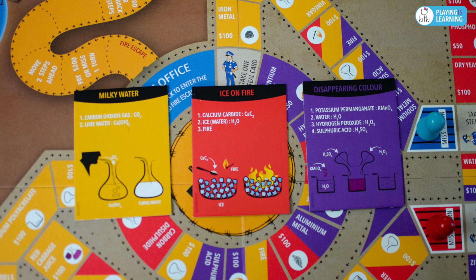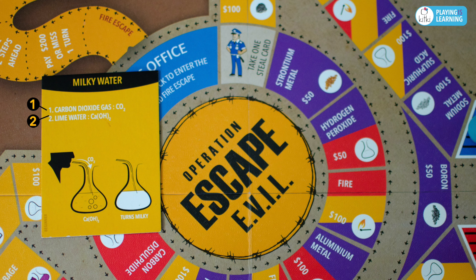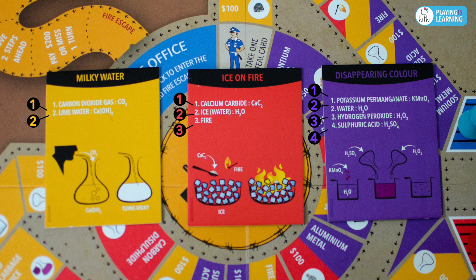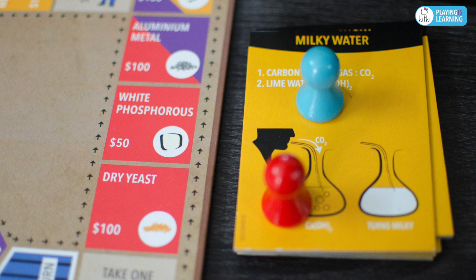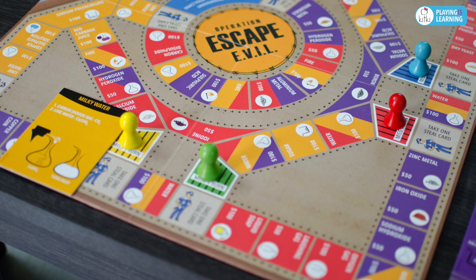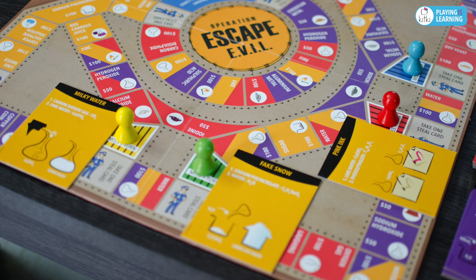The three colors of magic tricks identify three different levels of difficulty in playing the game. The orange ones require only two chemicals and are considered for beginners in chemistry. The red ones are of intermediate level and require three chemicals each. Finally, the purple ones are for advanced players and require four chemicals each. All players decide their preferred level of difficulty at the beginning of the game and pick one trick each from the same color tricks.